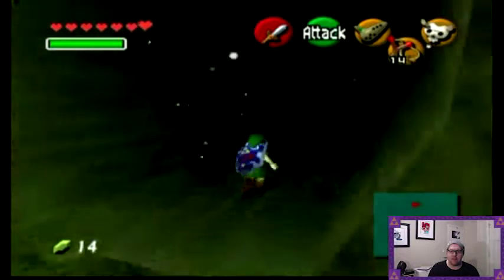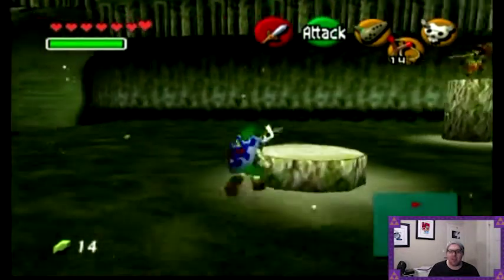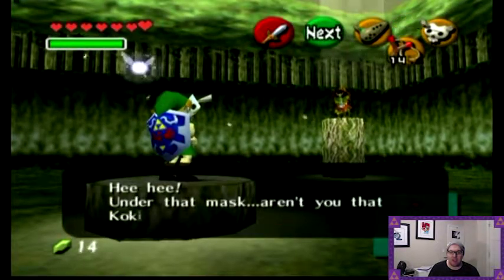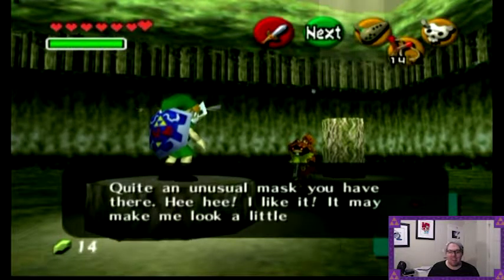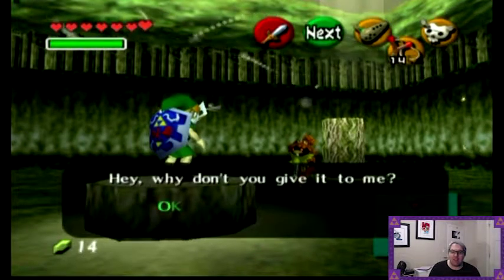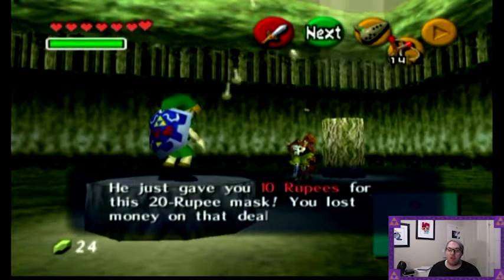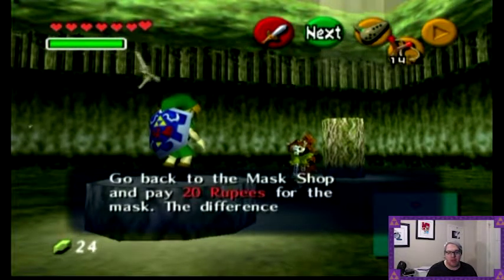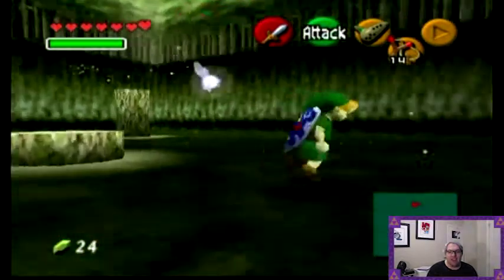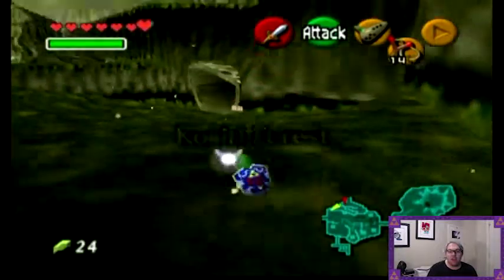Now we're going to run all the way back to visit the second Skull Kid that we encountered — the one who wanted to play Saria's Song. If we put on the Skull Mask and go visit him: 'Under that mask, aren't you that Kokiri Kid? Quite an unusual mask — I like it. Why don't you give it to me?' You just gave him a 20-rupee mask for 10 rupees. You lost money on that deal. Go back to the mask shop and pay 20 rupees for the mask. And if you leave and come back, he's now wearing the Skull Mask, which keeps the continuity of that character going.